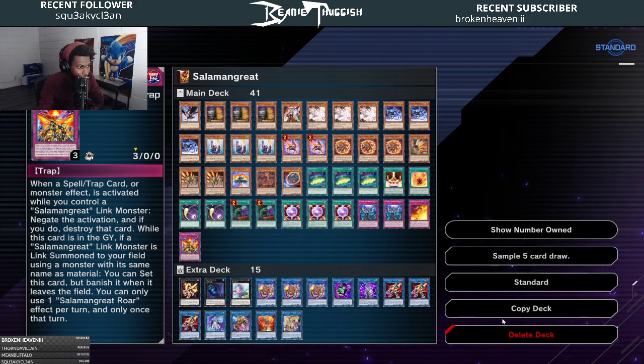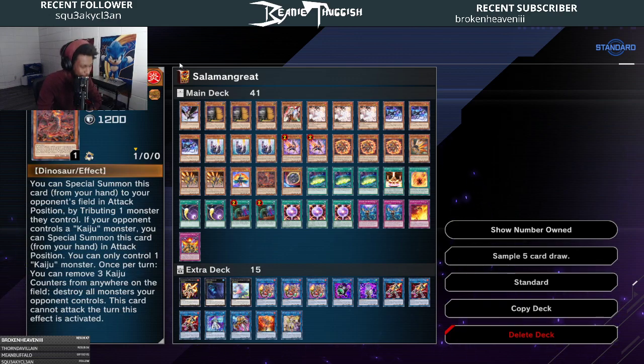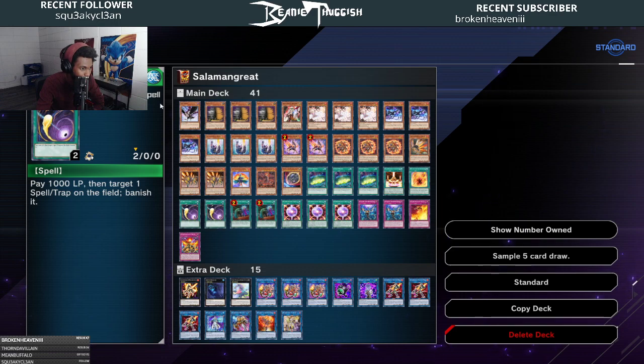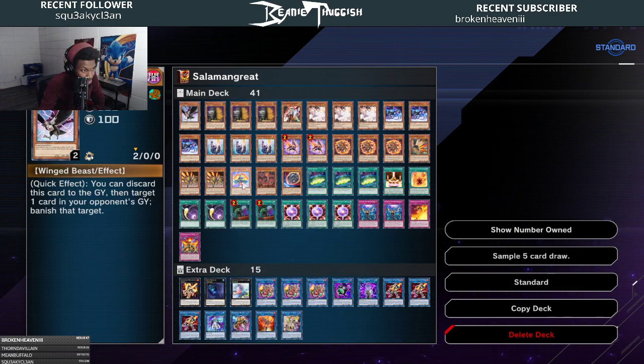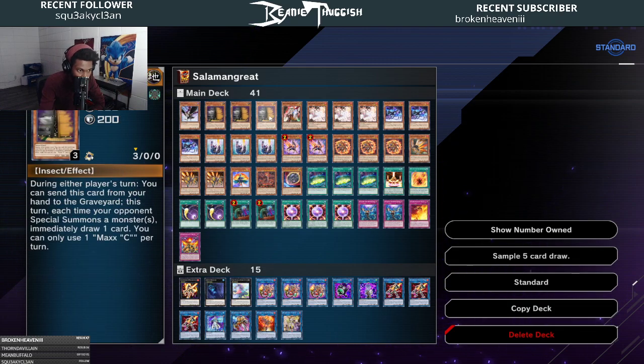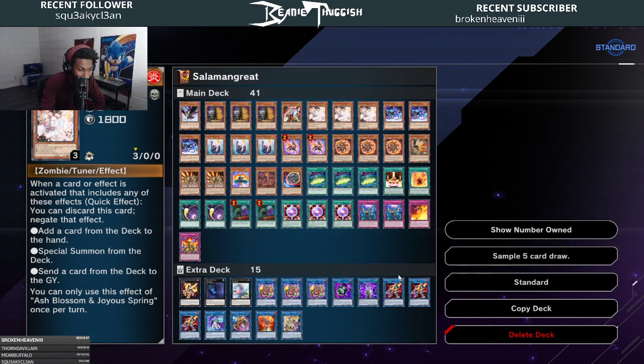For the non-Salamangreat main deck cards, we have some hand traps and going-second cards. Infinite Impermanence — mainly used going second to get through problematic boards. Kaiju Dogoran specifically because it's the fire one — had to craft it as a UR, which kind of sucked. One Nibiru — just another stop button. I actually beat someone today using Nibiru specifically; it literally ended a Trickstar player's turn when they summoned five times on the first turn. Two Cosmic Cyclone to deal with pesky backrow. One DD Crow. One Ghost Ogre and Snow Rabbit — both come up every now and then and are nice to draw off our three Maxx C's. Three Ash Blossom, the most generic hand trap, and you can get it back off Sunlight Wolf.